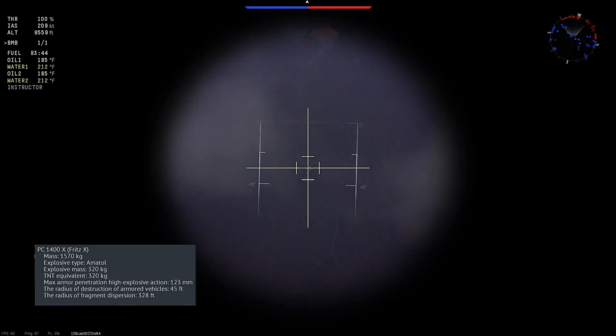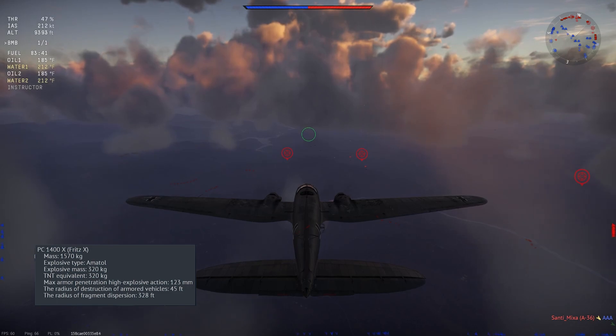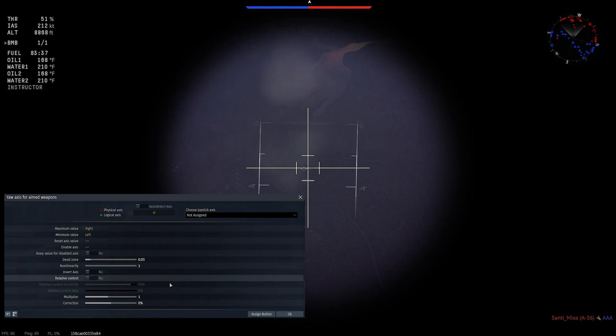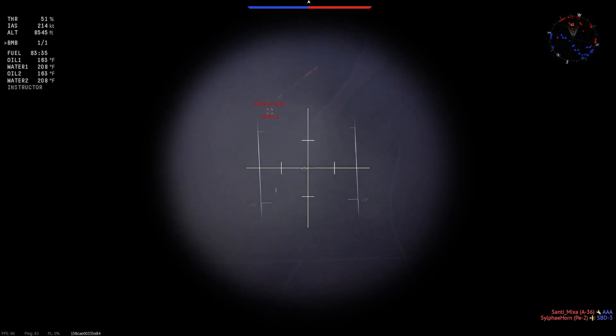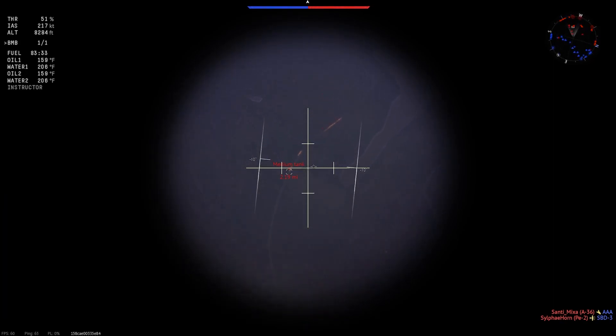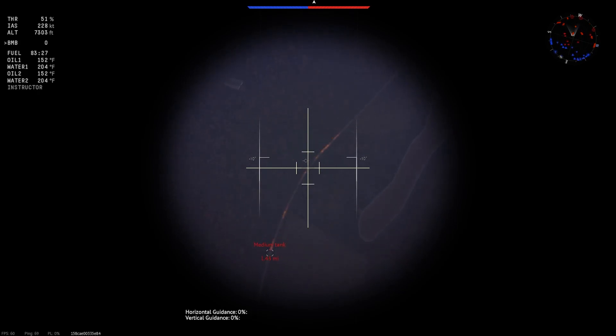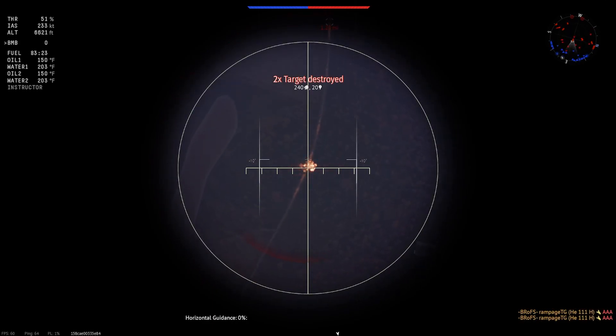First up, we have Manually Guided Bombs. The only weapon in this category I know of is the Fritz X. To guide this bomb, set up keybinds for both the yaw and pitch axis for aimed weapons. I suggest turning off the relative control setting so that after you release the button, the control surfaces return to a neutral position. When in the bombardier sight, you'll notice four lines forming a box around the crosshair indicating the area you can guide the bomb to. After dropping the bomb, use the yaw and pitch controls to guide it onto the target.